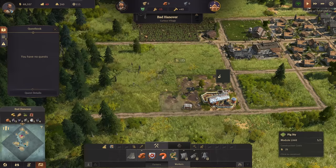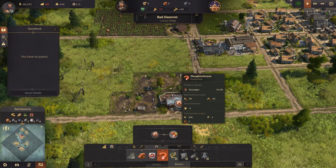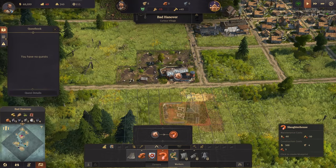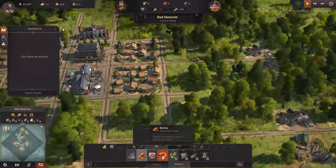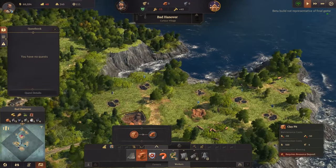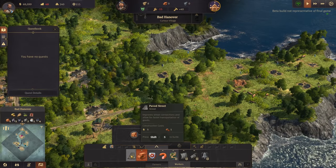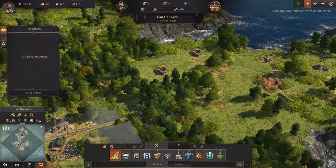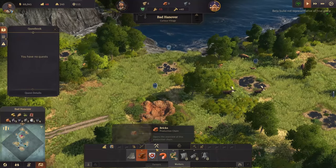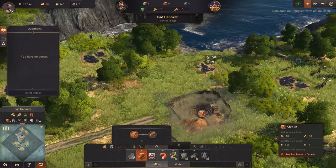Let's pop a pig farm here and if I build another one here we can link them up. So then what else do they need? They need the slaughterhouse - but of course, sorry piggies. But you need bricks for that - okay, so we need to get on this clay pronto. There is only one clay pit, the rest of it is oil.